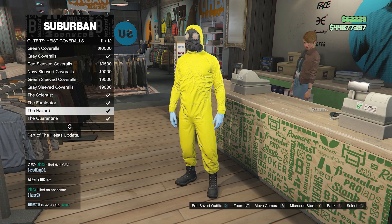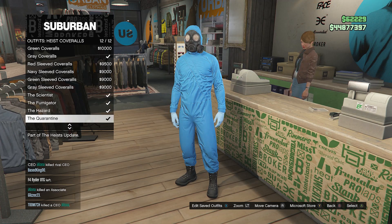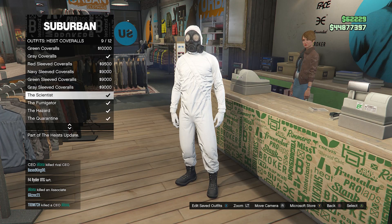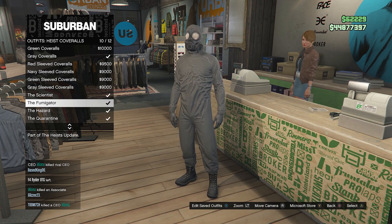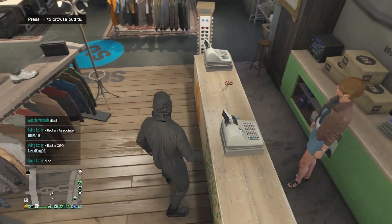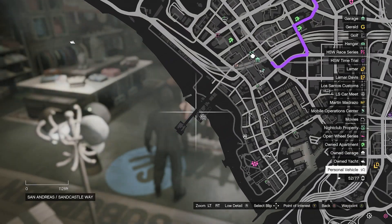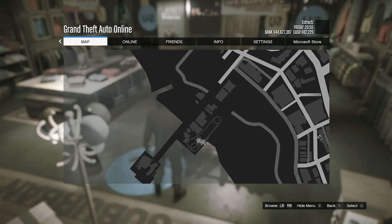After you click on heist coveralls, scroll down from slot nine through slot 12, and you will see these hazmat suits — you can call them — with the toxic mask. You're going to want to equip one of these four outfits: white, black, yellow, or the blue one. After you equip one of these outfits with a toxic mask, back out of the front counter and head over to the telescope so we can do the telescope glitch.